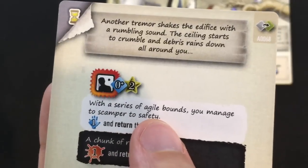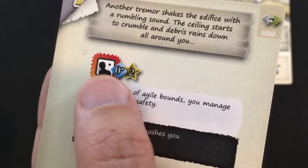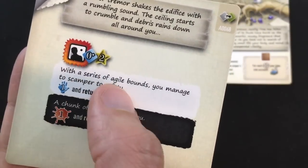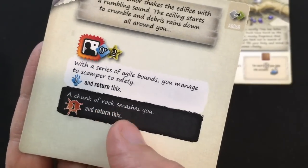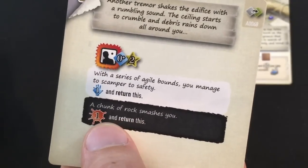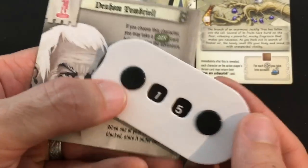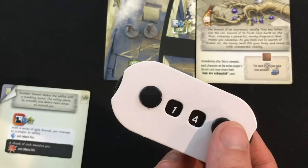Exploring further, a forced check: "The ceiling starts to crumble and debris rains down all around you." I need two stars — if I succeed I scamper to safety and keep one card; if not, a chunk of rock smashes me for one damage. Denholm is old — I'm just not going to draw any cards and accept the hit. He drops to 14 life. One damage isn't too bad since five damage lets you reshuffle your entire deck.